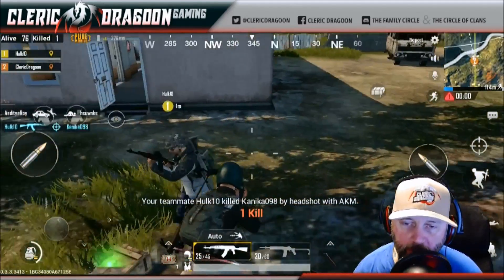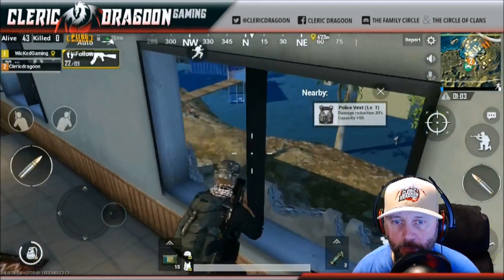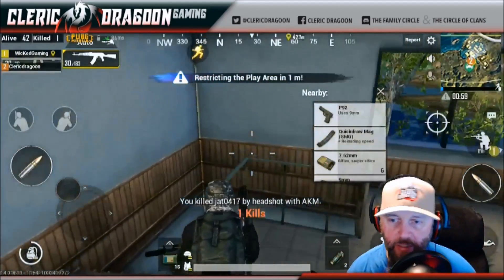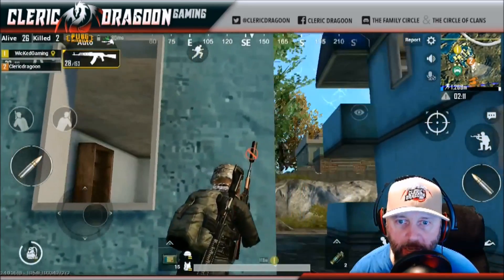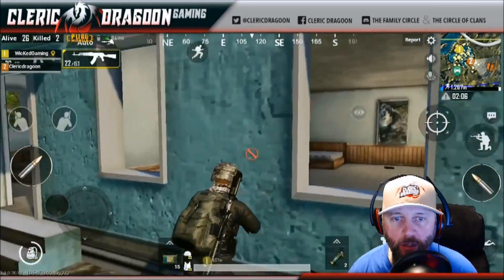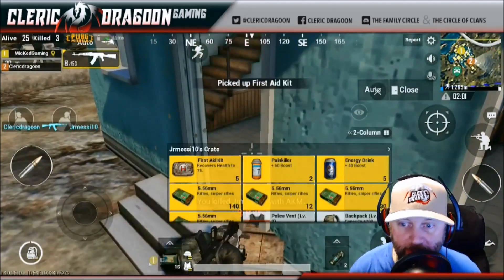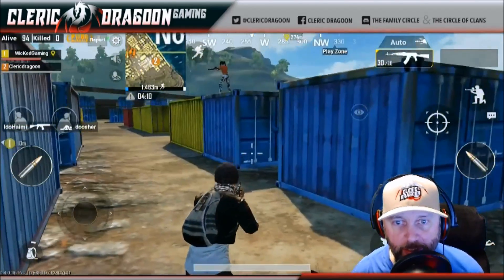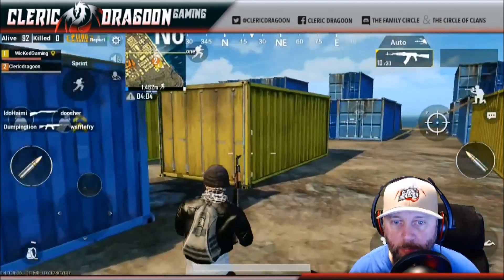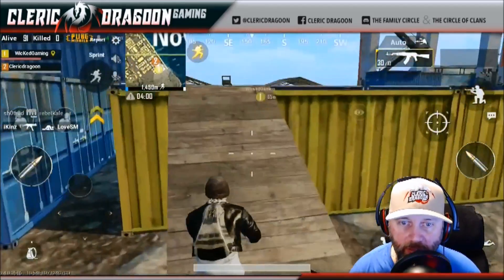It wasn't a great grouping — I was off the hip with terrible recoil as always. But now this is suppressed. Watch how it's a lot more pinpoint when suppressed; the AK doesn't jump as bad. I hit that guy and just watch him melt right here off the hip when he comes out — he surprised me, and that was actually a decent grouping.